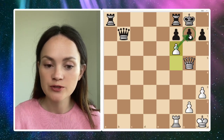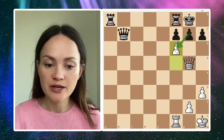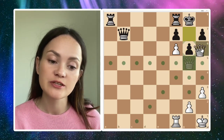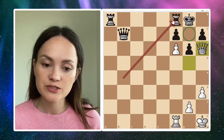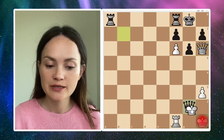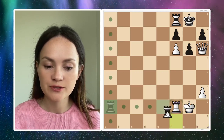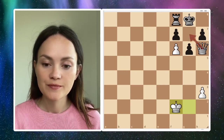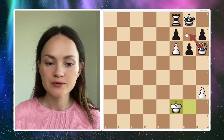The black pawn is completely pinned and can't capture on f6, so it can only advance to g6. But after g6, a quick checkmate is coming: after queen to h6, there's no way to stop queen g7. The only way for black to continue is to give checks like queen to g2, king takes, and a few more checks, but after king takes f2, queen g7 is unstoppable — it's just a winning position.